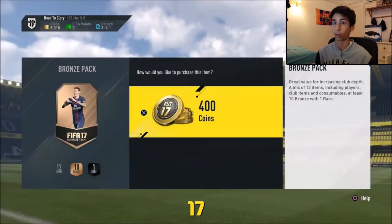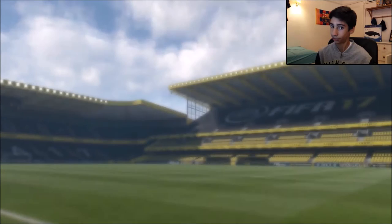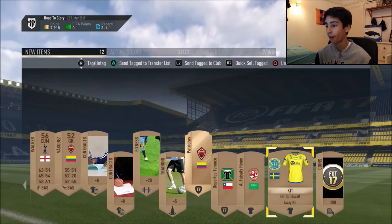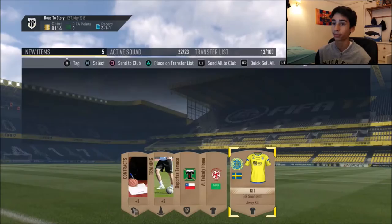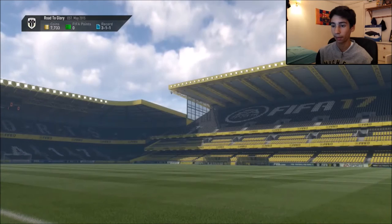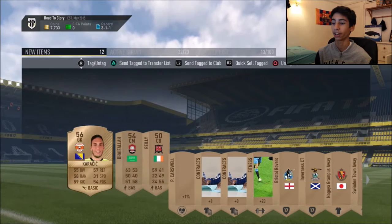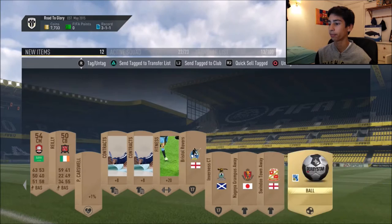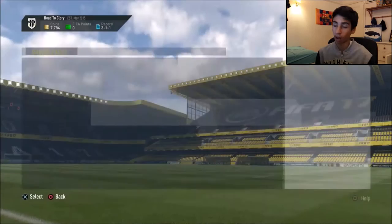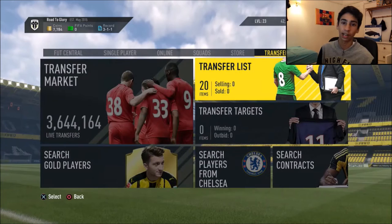Next we've got another 400 coin bronze pack. I'm actually going to be opening a lot more of these at the end of the episode. It doesn't look like it's going to be a good player this time. We get - oh my god, he's in Tottenham this time. This is absolutely sick. We'll put them on and from that pack we also get 200 coins - they'll come straight back into the club. Now we're back up to 8k. For the final bronze pack at the beginning of this episode we've got 20 items on there so far.